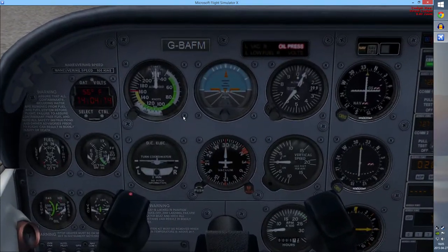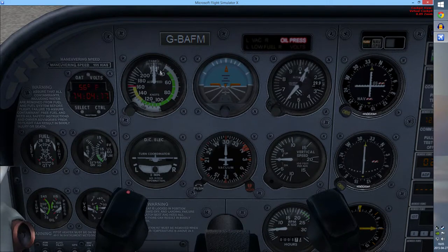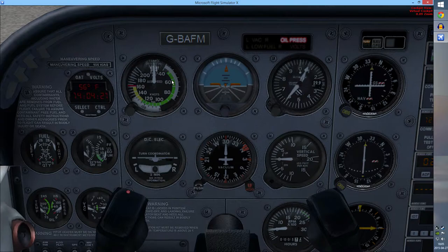This is our airspeed indicator — it shows how fast air is traveling along your wings, not the ground speed. It's measured in knots: 40, 60, 80, 100, 120, and so on. If you go too slow in the air you will stall — there won't be enough air pushing along the wings, and that's big trouble. Anywhere in the green is generally fast enough; I wouldn't go far below 80 knots.